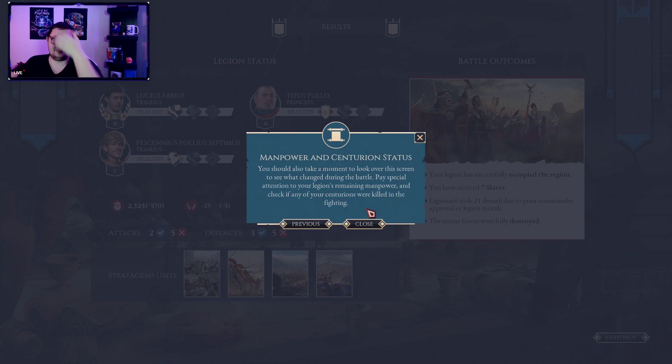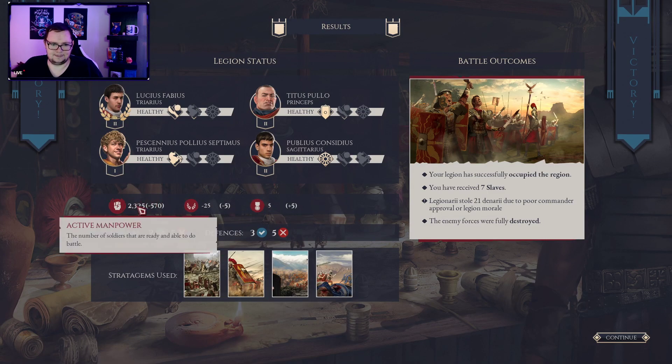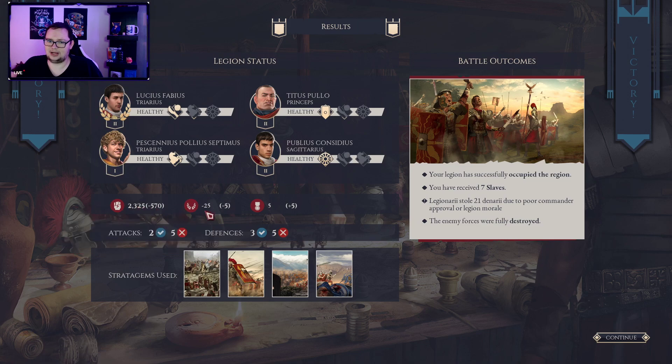Manpower Centurion — you should take a moment to look over the screen to see what has changed. Pay special attention to your legion's remaining manpower and check if any of your Centurions were killed in the battle. I don't think we lost anybody. We lost 570 — that's not bad, I feel like that's alright. My morale went down by another five, but we went up in army experience.